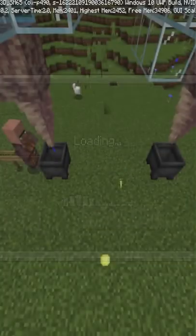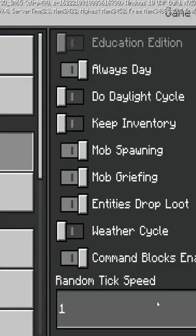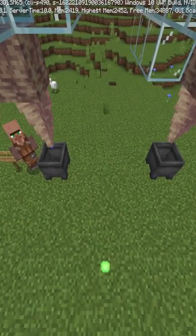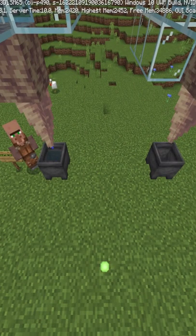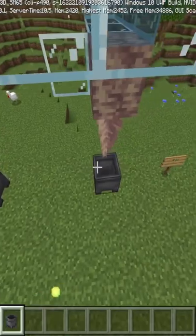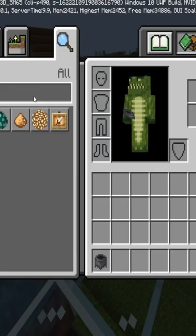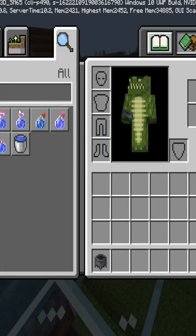If we go to settings and change our ticking to 100, which will speed up the Minecraft world, you'll notice that the left cauldron will fill up. But with flowing water, it will not fill up. So if you're doing this, you are now going to have to grab yourself a water bucket.